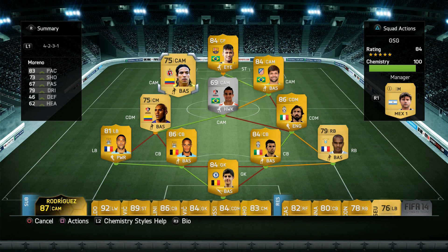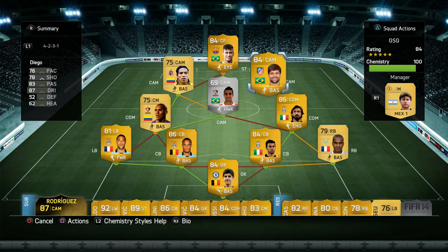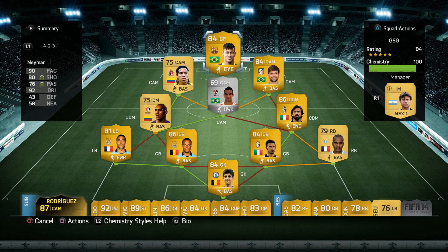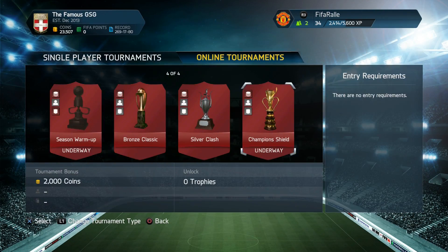On the third center attacking mid spot, we have Diego. He's not that fast for a wide CAM, but he has good dribbling, decent passing, and four-star skills. He's mainly there to link up with Neymar up top, who has five-star skills and five-star weak foot, and is probably going to be the main goal scorer of the squad.